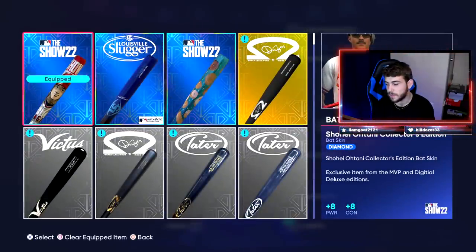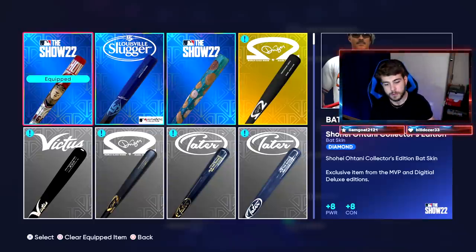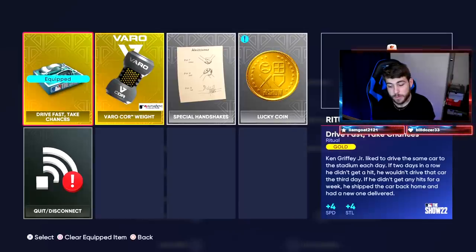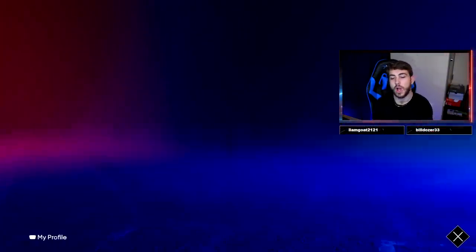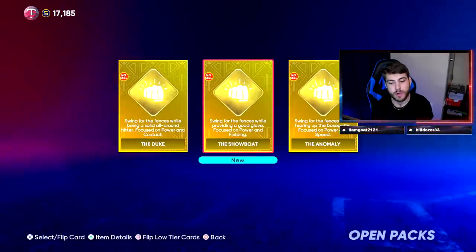If you look at the equipment — the free bat, the Shohei Ohtani Collector's Edition — that's eight power and eight contact. You need to get your speed up. I will never get over someone saying speed doesn't matter. You want somebody above 14 fielding who can track down a fly ball. Get some speed, get some cardio in, and your player is going to be all the better for it. Equipment, you'll earn passively throughout this program, though some really good items cost a fair chunk of change. The Speedy Slugger increases power, arm, and speed — and contact is the big thing if you chose that from the start.